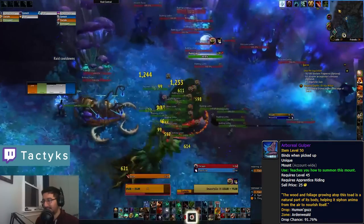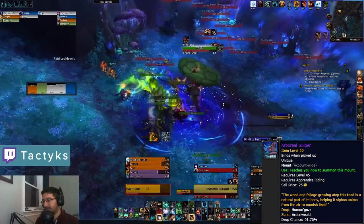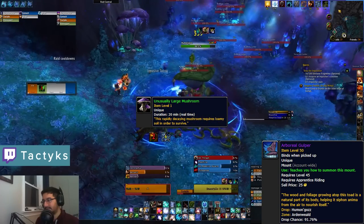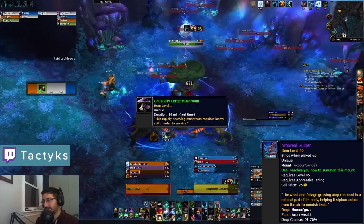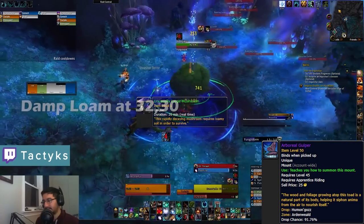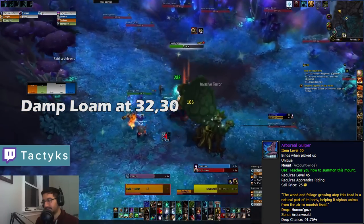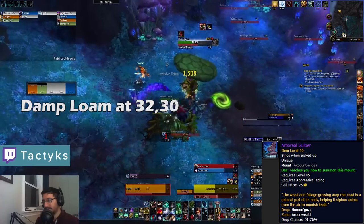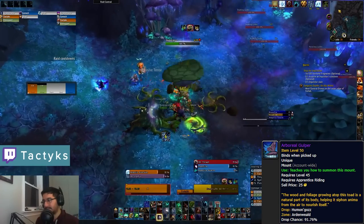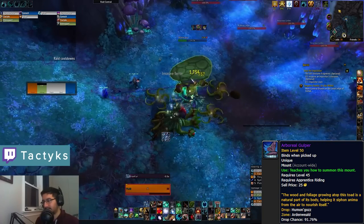From there we have the frog mount, the Arboreal Gulper, which is a 100% drop mount coming from Humongous in the Gossamer Cliffs. To summon him you'll need an unusually large mushroom, which is an uncommon world drop from mobs in Ardenweald including dungeons — so it shouldn't be too hard to get, especially if you were just killing mobs for the Spine Maw Glade Chewer. Once you have the mushroom you only have 20 minutes to bring it to the top left corner of the zone and interact with the damp loam pile of soil. This will cause a mushroom to rapidly grow, eventually turning into the level 62 elite mob, so you'll want a few friends to help.